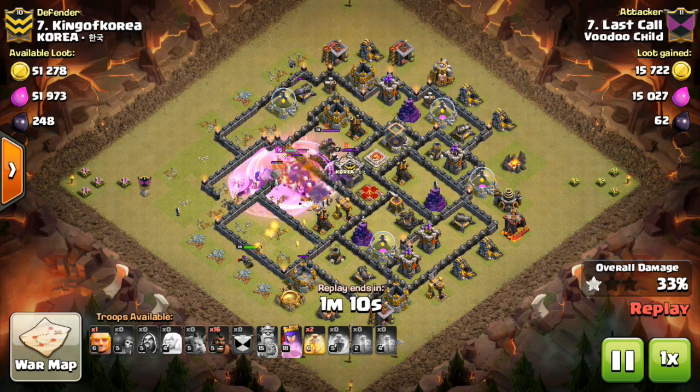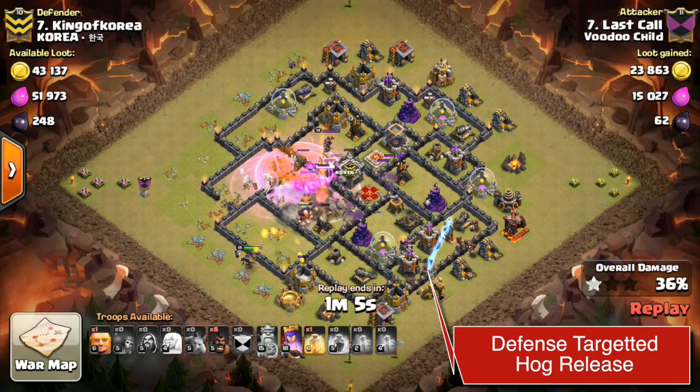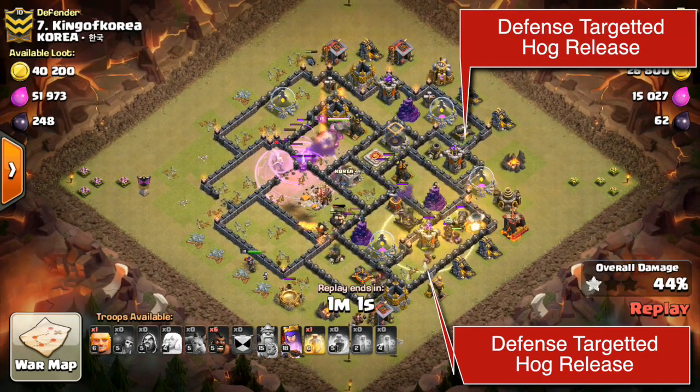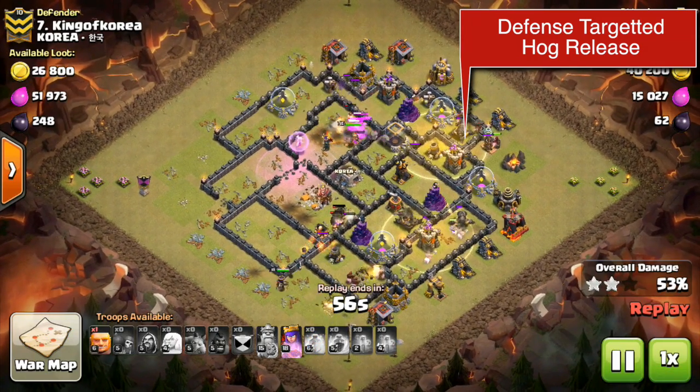As this progresses on, once you start to have an expo where some of it is a little bit engaged, go ahead and launch your hogs. They go ahead and get in there and you pre-plan where you're going to drop your heals. As always, everybody knows that — but sometimes I forget.